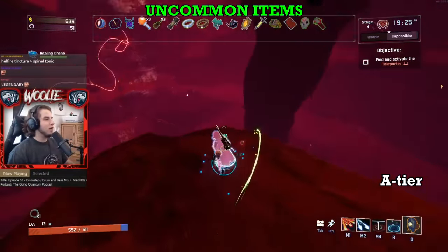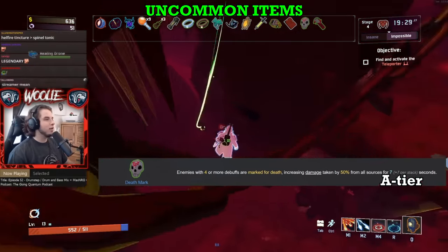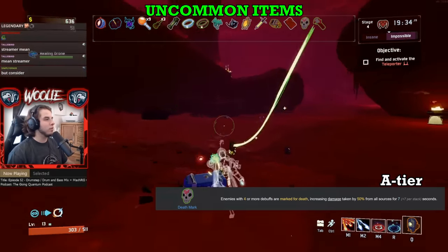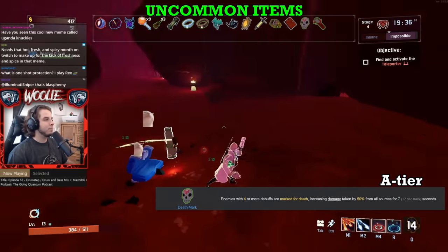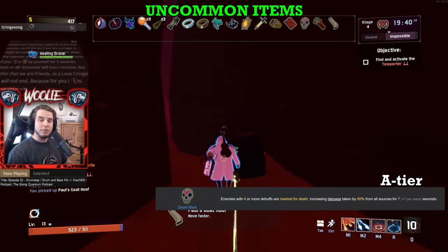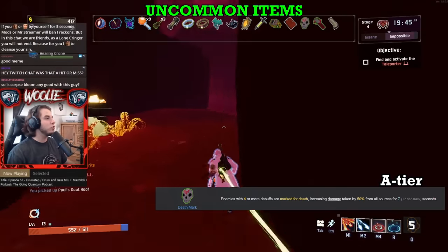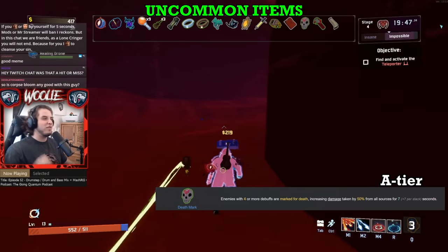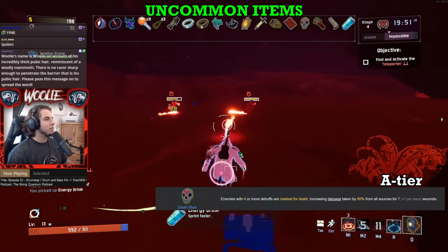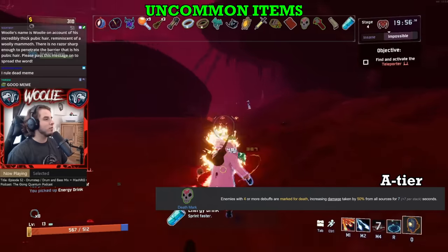Moving on to A tier, starting with Death Mark. Its effect — 50% increased damage to a marked target — is absolutely gargantuan, but needing four separate debuffs to trigger it is what's holding this back from S rank. Things that count as debuffs are basically anything that shows above the health bar of the enemy: slows, burns, bleeds, and such. It's important to note that a stun is not a debuff, so Stun Grenades do not count toward the Death Mark's proc. Some survivors come with debuffs in their kit, such as Acrid, Artificer, and REX — who actually comes with two.